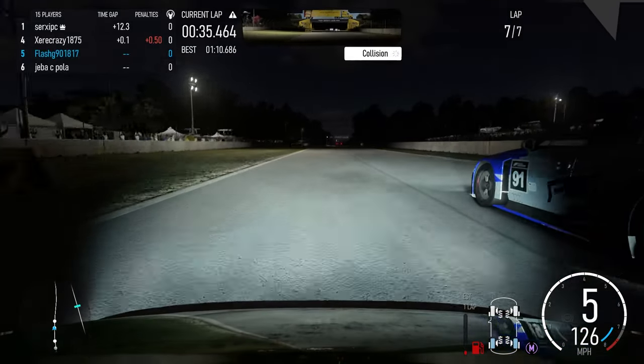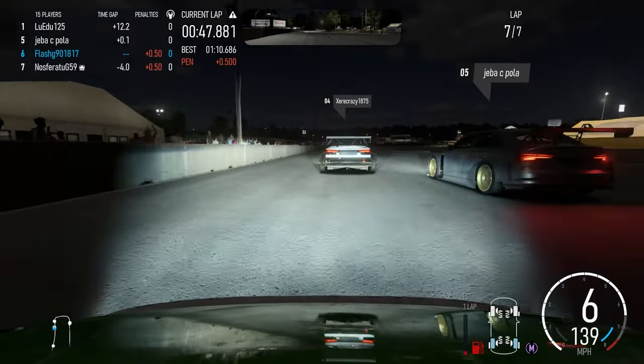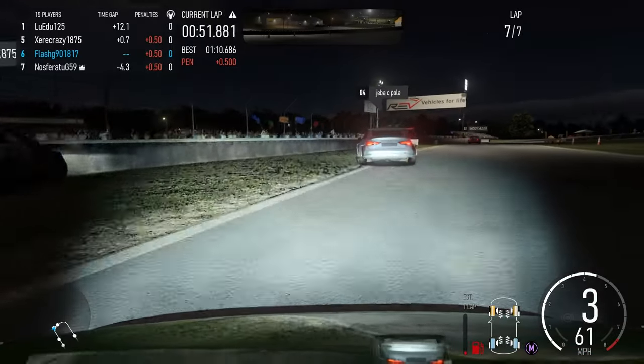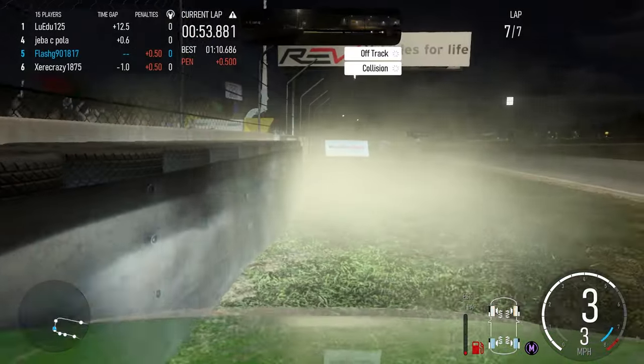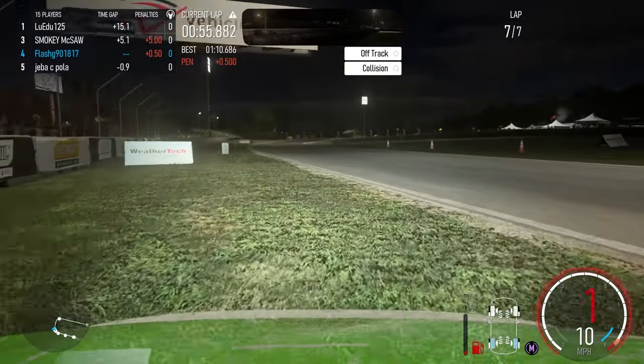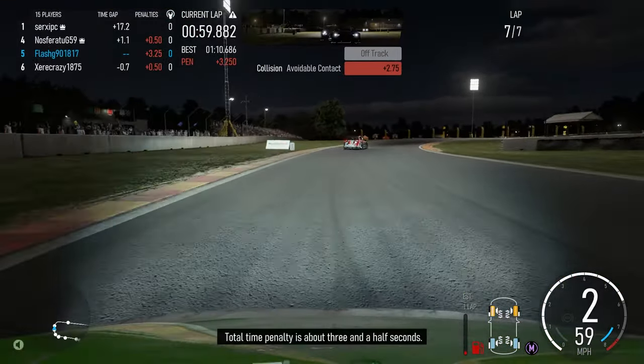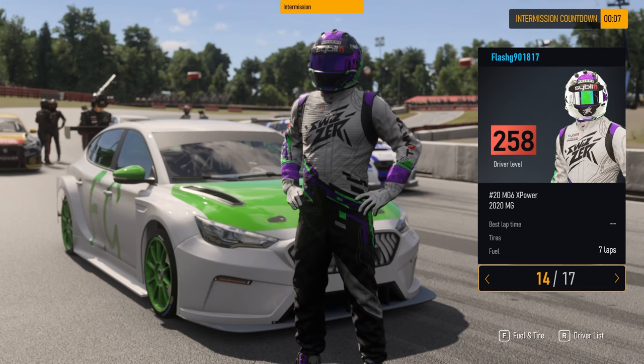Coming down to the next corner, we're met with a weird scenario where none of the cars wanted to turn, and we're greeted with sticky wall physics. At 65 miles per hour, all of us go off track. I hit the car in front — in reality the angle of that car should have skimmed along that wall — and I get a penalty for it too.